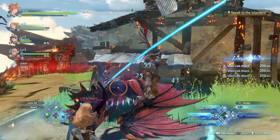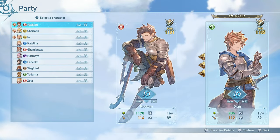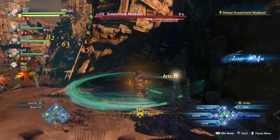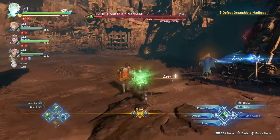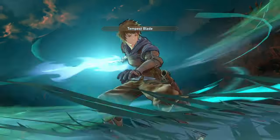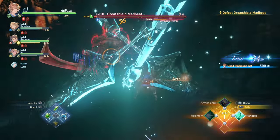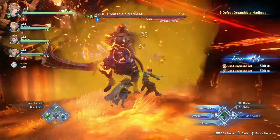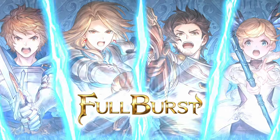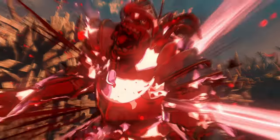Each character has their own elemental affinity, which you can clearly see in the party selection screen — Gran is wind, Rackham is fire, Charlotta is light, Catalina is ice, and so on. An important aspect of Skybound Arts is that the initiator of the chain determines the element of the final burst of damage. So if you want to optimize damage against certain enemies, you'll want the character with the matching elemental weakness to initiate the chain. You can tell your AI party to only use their Arts after you initiate, and then take control of the character with the best element for the fight. There are also sigils which allow characters to charge their Skybound Arts faster, so you can use those to ensure certain characters are ready first.